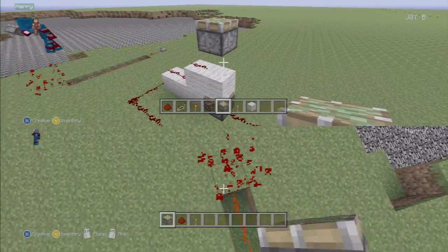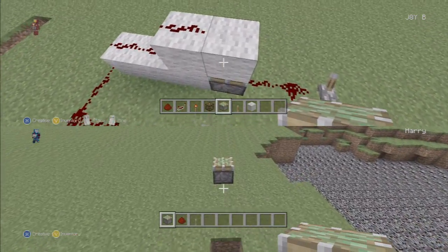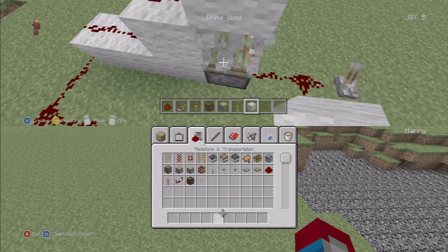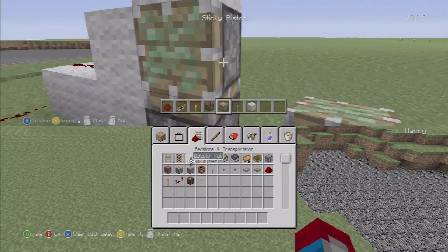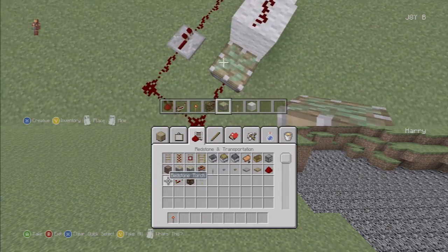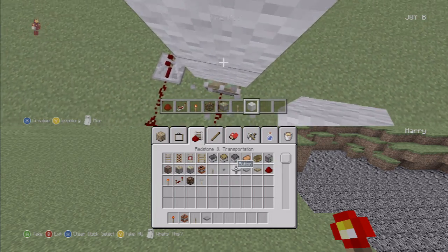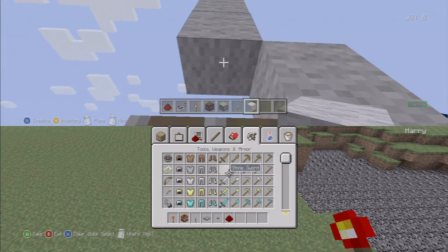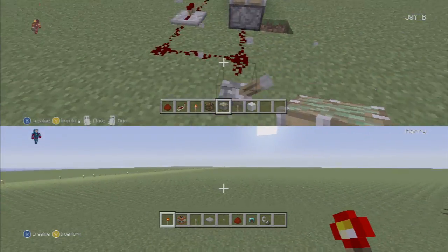Come back down again, Harry. What's going on? Let's do it around the other way. There are lots of different ways to set off TNT, which I'm going to show you right now.